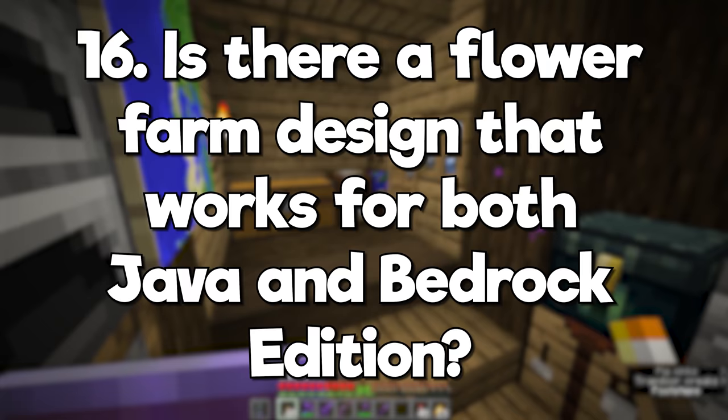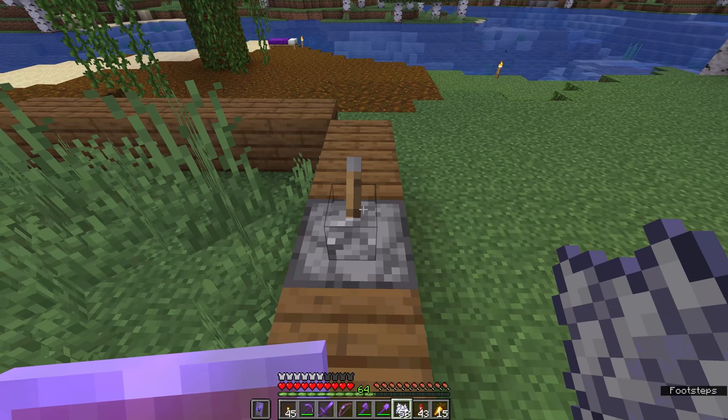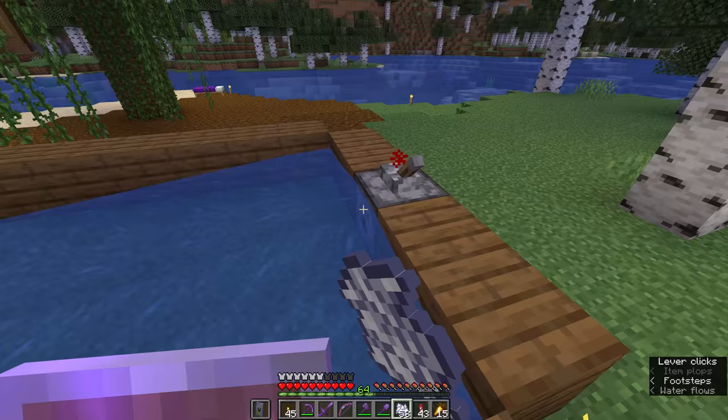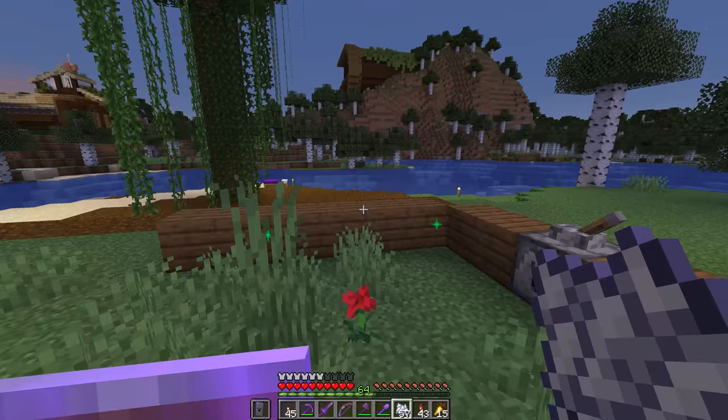Is there a flower farm design that works for both Java and Bedrock Edition? All a flower farm really needs to operate is an area that grows flowers, something to bone meal them, and something to break the flowers so that they can be gathered. Simple designs can work on both, although Bedrock Edition allows you to bone meal small flowers to propagate them, which Java Edition doesn't.